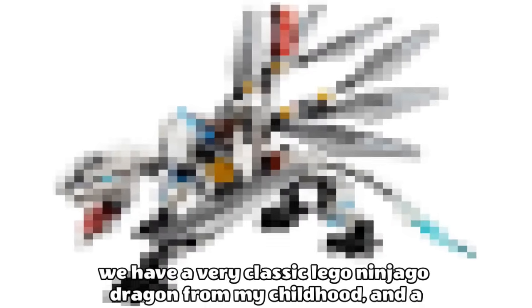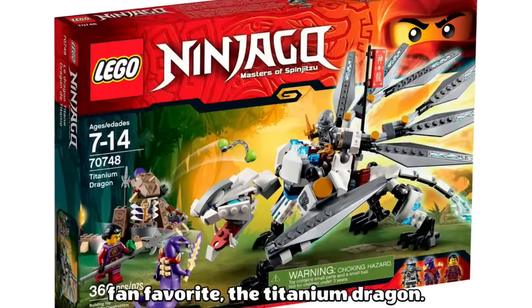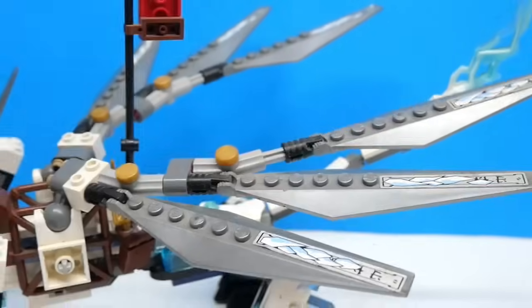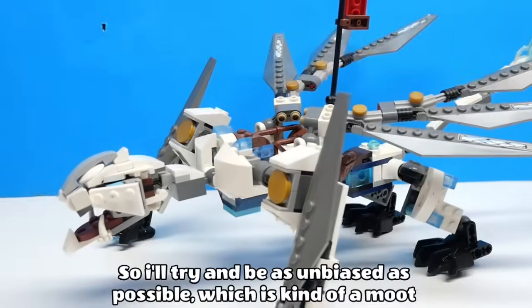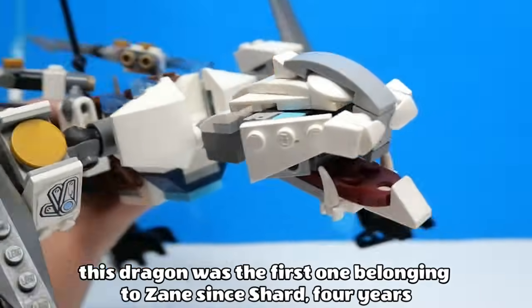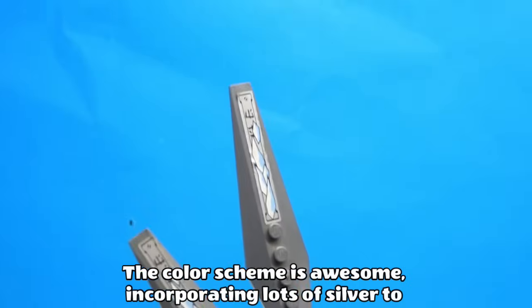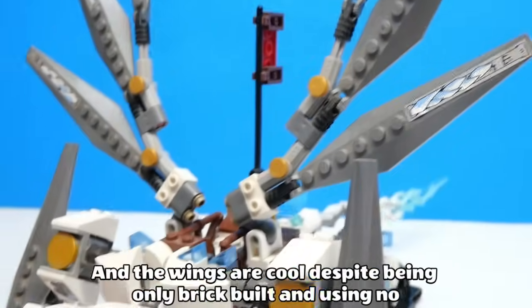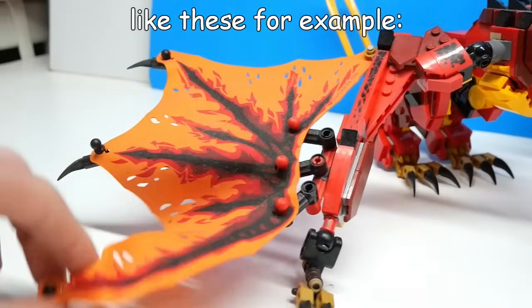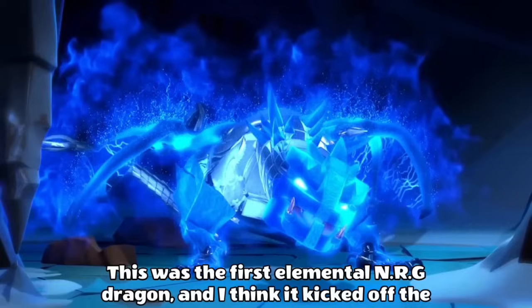Entering the top 15 now, we have a very classic LEGO Ninjago Dragon from my childhood and a fan favourite — the Titanium Dragon. This was one of the first Ninjago Dragons I actually got, so I've always held it very highly. This dragon was the first one belonging to Zane since Shard four years earlier, and it absolutely knocked it out of the park. The colour scheme is awesome, incorporating lots of silver to represent the titanium, and the wings are cool despite being only brick built and using no specialised large textile piece. I also love the piece used on the tail. This was the first Elemental Energy Dragon, and I think it kicked off the series with a bang.